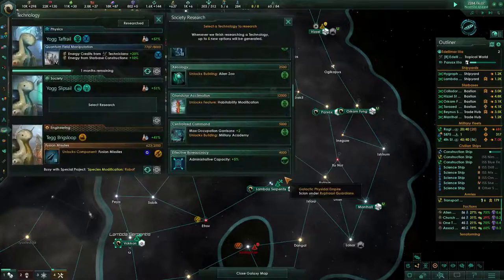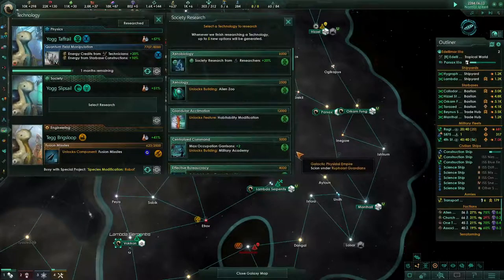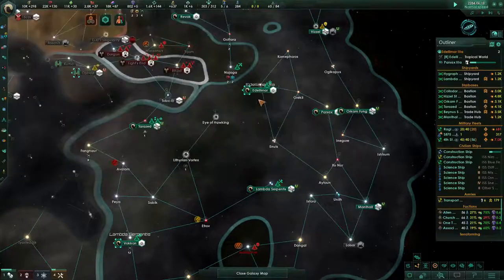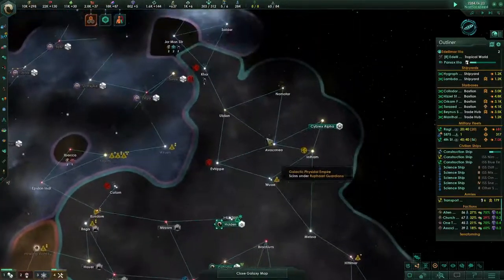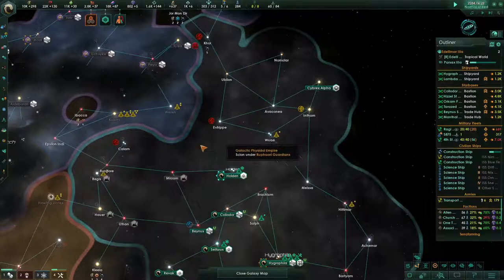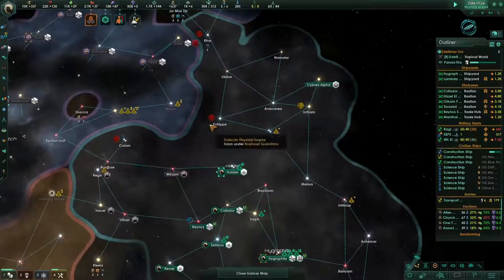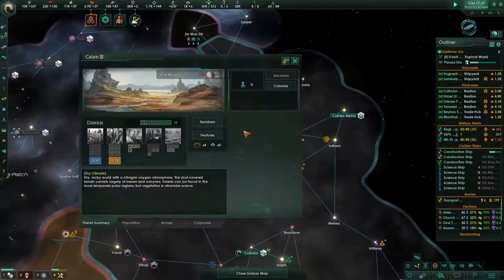Research is complete. Habitability modification — let's look at the rest of these planets that we can terraform. Who's close by? This planet is size 24, which is really nice. It's a big, huge fatty. Let's do that one.